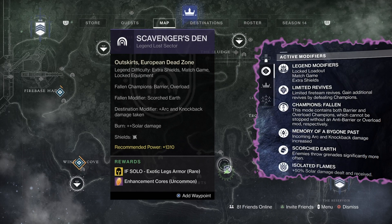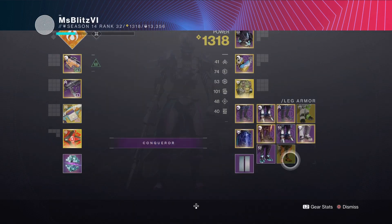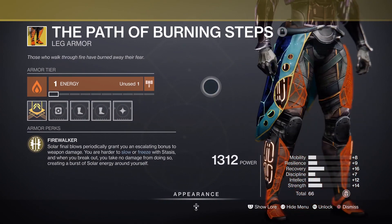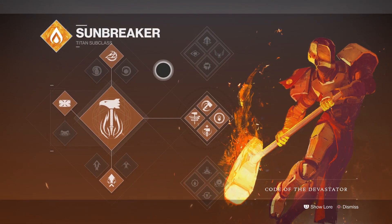Hello everyone, today I'll be doing a solo flawless on the Legend Lost Sector Scavenger's Den with Titan. You can actually farm the exotic leg armor for your Titan, Warlock, or Hunter.